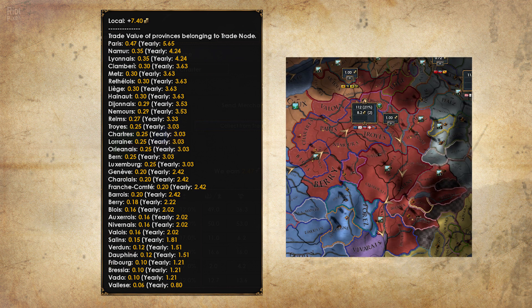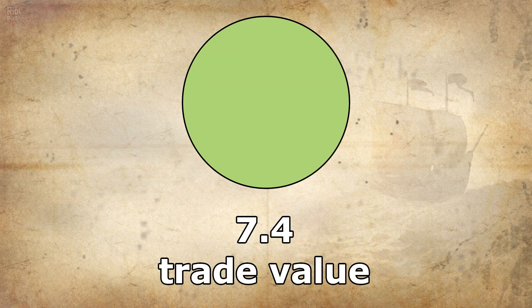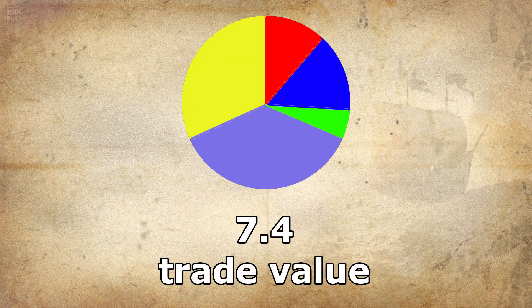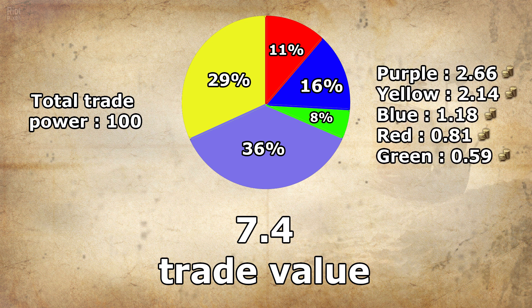This trade value is also copied and added to all the other provinces' trade values contained in a trade node to form the total value of a node. Trade is not the simplest mechanic in EU4 because there are a lot of modifiers that can affect any value in the chain. But the basics are: you take the trade value of each province in a node to get the total, and each country takes a share of that total depending on how much trade power they have compared to the total trade power everyone has in the node.